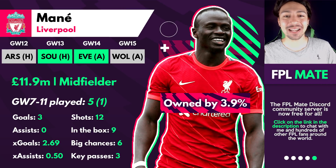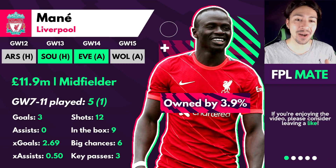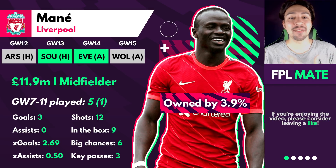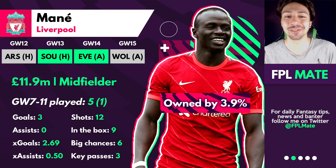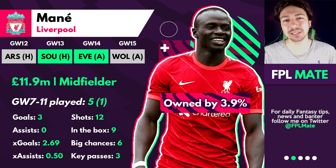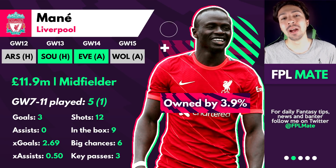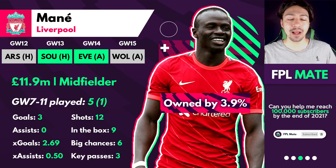Let's have a look at the first differential pick, the first hidden gem. We're starting with Sadio Mane, 3.9% owned, £11.9 million cost — so pretty expensive. But with Firmino injured, Mane is going to have a really good chance of getting very regular starts. He seems like the only other premium player that is firing aside from Salah.